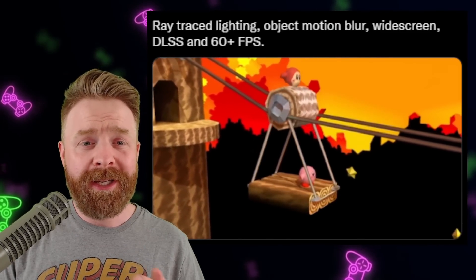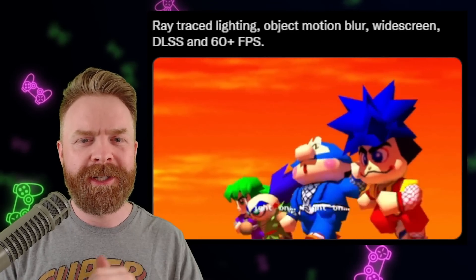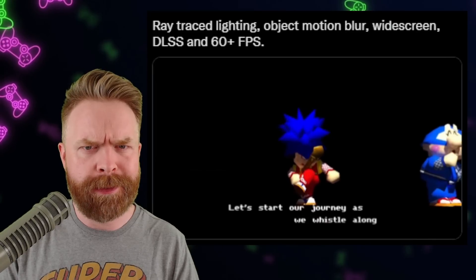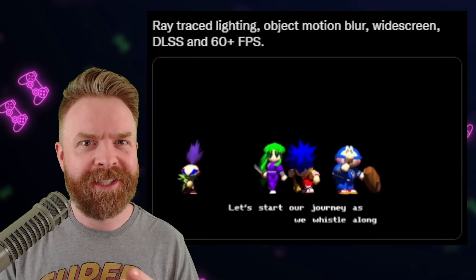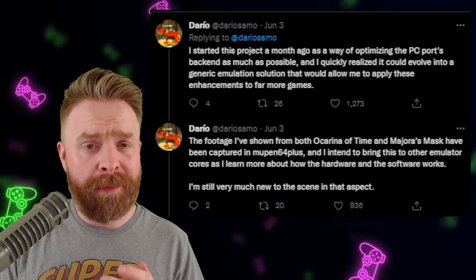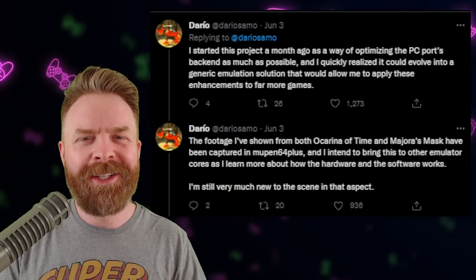RT64 is a plugin that will support ray trace lighting, object motion blur, widescreen, DLSS, and 60 plus frames per second. This is massive. Dario goes on to state they started this project about a month ago and realized it has pretty huge potential.